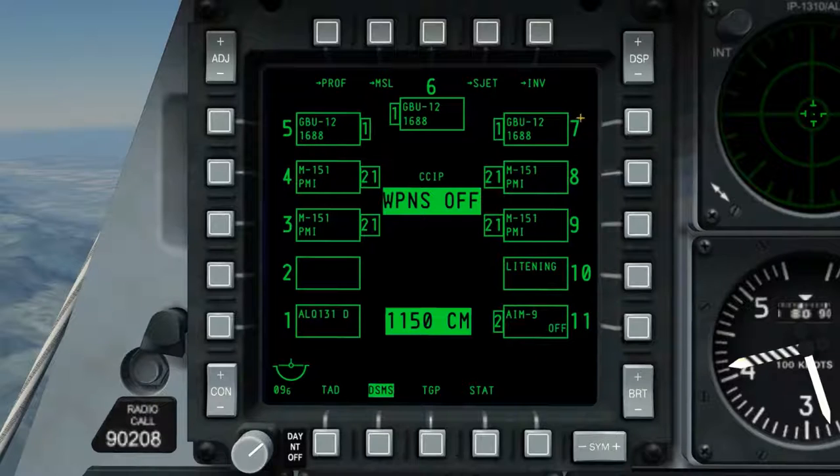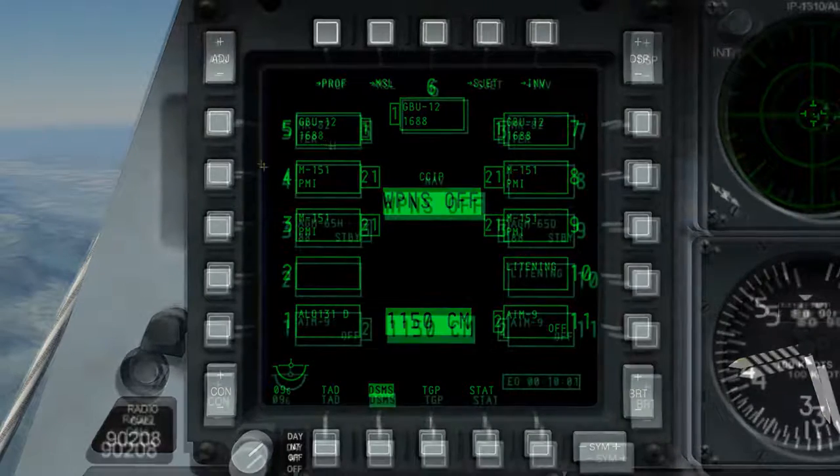Along the outer edge of the display, we're able to see the hardpoints for our aircraft. Inside of that, we have the current weapon loaded onto these hardpoints. Hardpoint 2 is blank, although every other hardpoint has something loaded. Hardpoints 3, 4, 5, 6, 7, and 8 on the inside show the quantity loaded on, and on the upper row of each box we're able to see the weapon type, with information related to the weapon on the lower line.